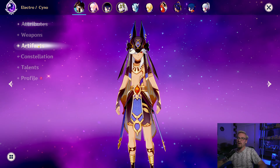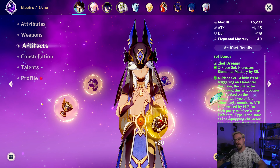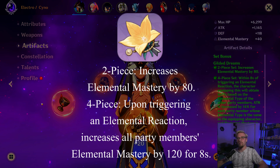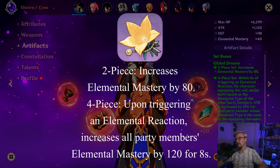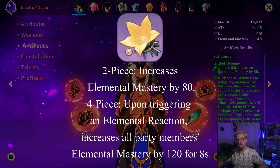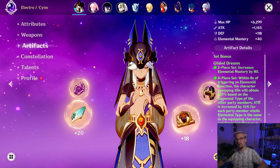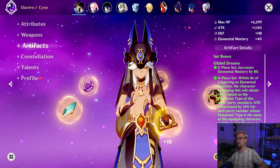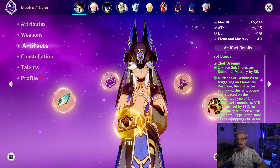Now we're going to talk about artifacts. For a beginner artifact set, running a four piece Instructor set is going to be really good for him for the elemental mastery bonus. You can get Collei for free through the Spiral Abyss. Having that elemental mastery on him for Quicken, Hyper Bloom, and Quick Bloom teams is going to be phenomenal.